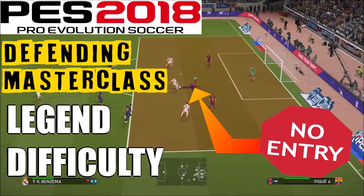Hello ladies and gents, it's Spoonie Pizzas here with another Pro Evolution Soccer 2018 video. Today I'm bringing you a defending masterclass. I was playing against Real Madrid with Barcelona in the Copa del Rey final — not only is it a cup final, but it's also a rival team, and it was on legendary difficulty, and it was absolutely insane.